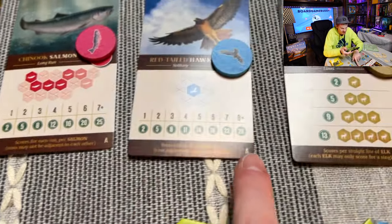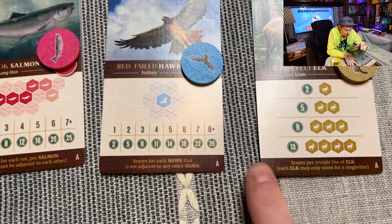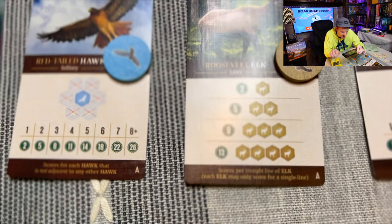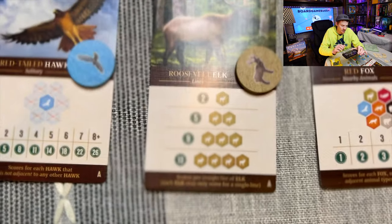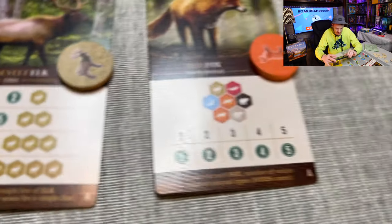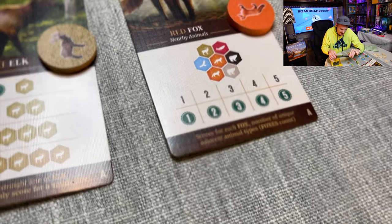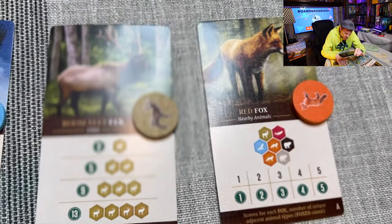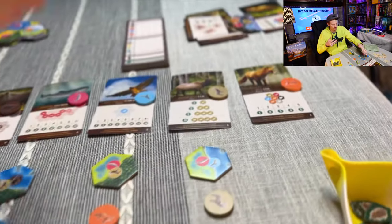Hawks score when they are isolated - you don't want your hawks touching any other hawks. Eight or more isolated hawks gives you 26 points. Elk need to be in a single straight line; you can have multiple lines, and four elk in a line gets you 13 points. Foxes score for each fox based on the number of unique adjacent animals around it, so you want your fox surrounded by different animals. Foxes are generally the weakest scoring option.